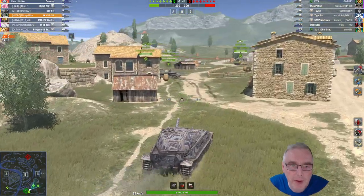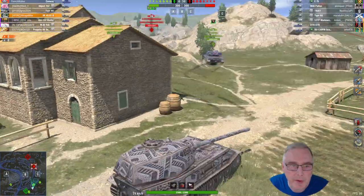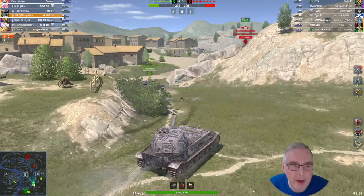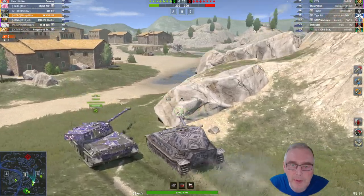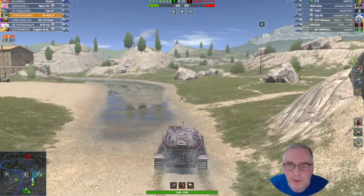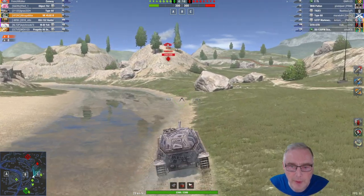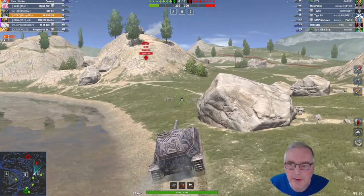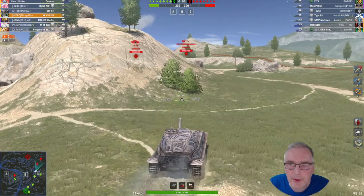Third game here — we are on Castilla this time. I'm going to go over to push the C cap; the rest of the team have come this way. We are top tier again. We've got a Conway, an Object 752, a Type 68, an ISU, M3O, and a Poggetto on our side — so we've got two nice TDs. They've got an M46 Patton, a T92, a Type 68, a 53TP, and an SU-130.